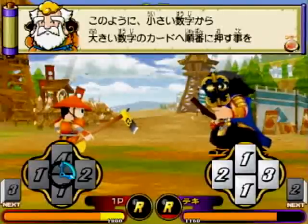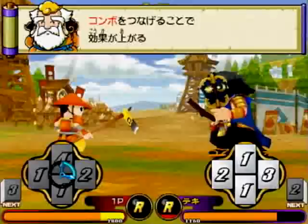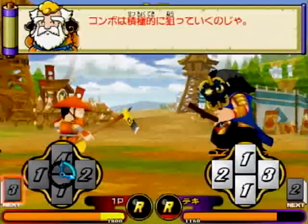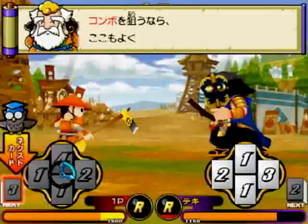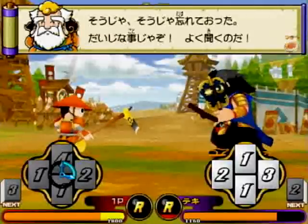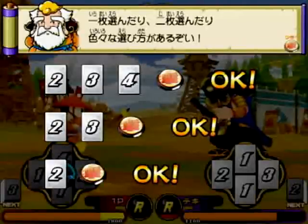小さい数字から大きい数字のカードへ順番に繋げて押すことをコンボと言うぞ! コンボを繋げることで効果が上がるカードもあるから、コンボを積極的に狙っていこう! バトルを有利に進めるために重要なのが、このネクストカード! 次に配られる手札がここに表示される! コンボを狙うなら、ここもよーくチェックするんだ! コンボは1からでなくても大丈夫! 1枚選んだり、2枚選んだり、いろんな選び方があるぞ!